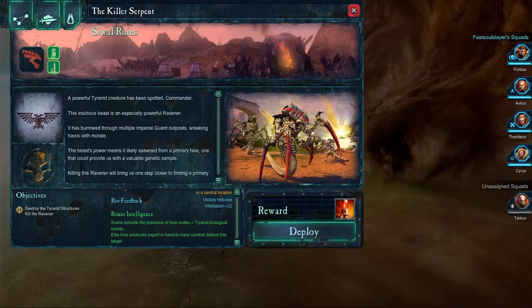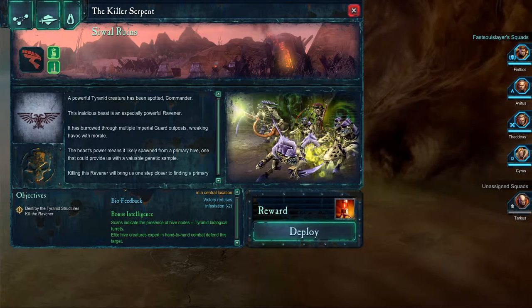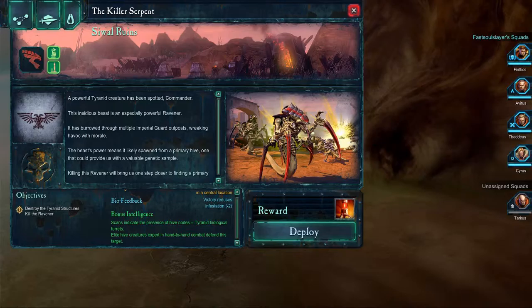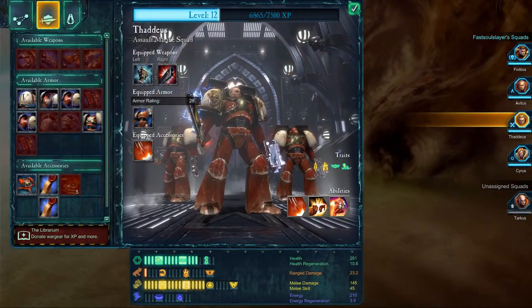Alright, so our bonus intelligence tells us: scans identical to presence of hive nodes, Tyranid biological turrets, elite hive creatures expert in hand-to-hand combat defend this target. Alright, so basically what we'll be doing is switching out — hold on, how do we do that? Down here.